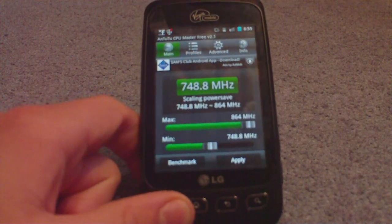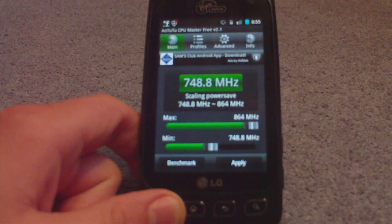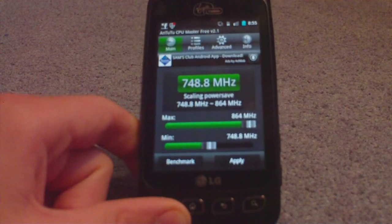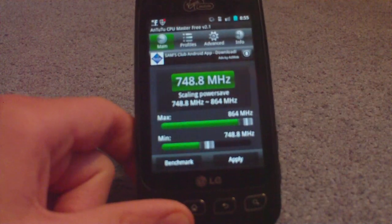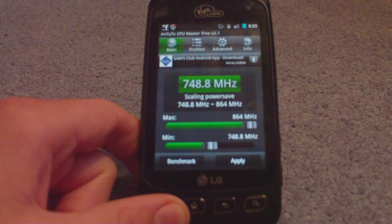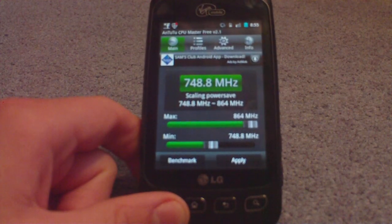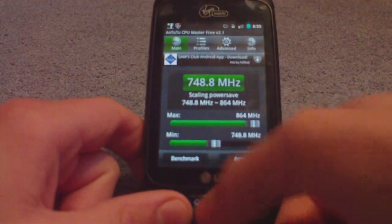In the past, before I installed this ROM — and I know you can do this on a bunch of other ROMs — especially on the stock ROM, you can't get this really high maximum. The highest you can go with the stock ROM is around 600 MHz. 864 is a really big improvement, and that's much better than 600, so it's running very fast.